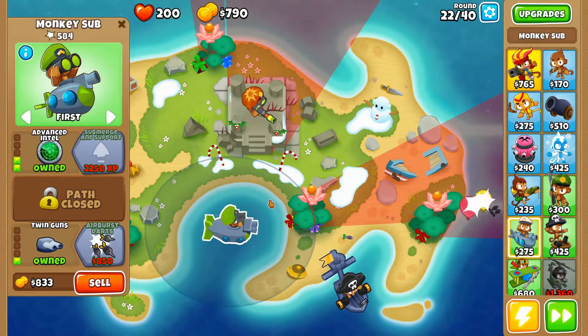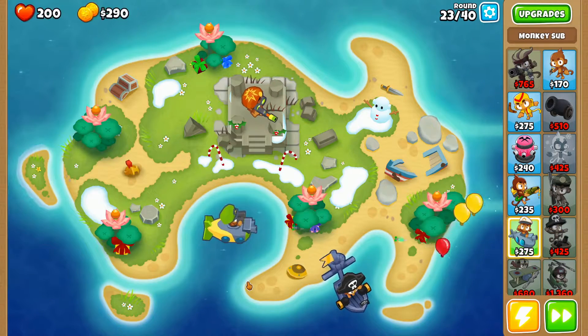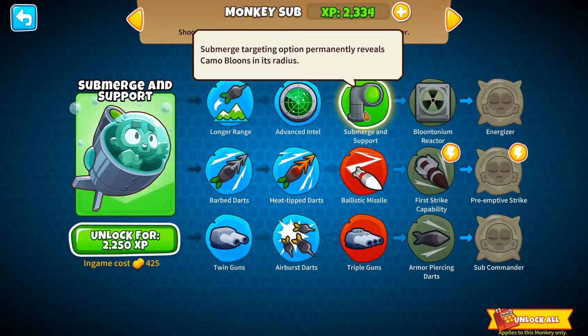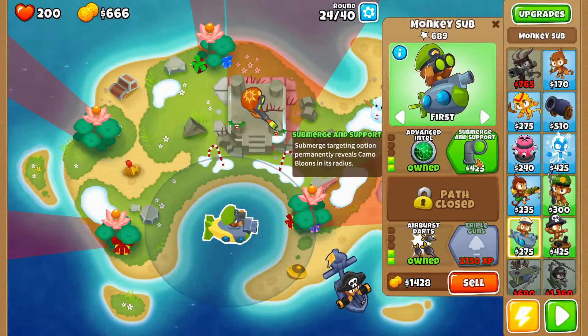I want to make a merchant ship with this buccaneer to generate a little bit of extra money. This one is upgraded with airburst now — that's pretty good. We can upgrade him again — submerge and support. Oh okay, so this permanently reveals camos in its radius.